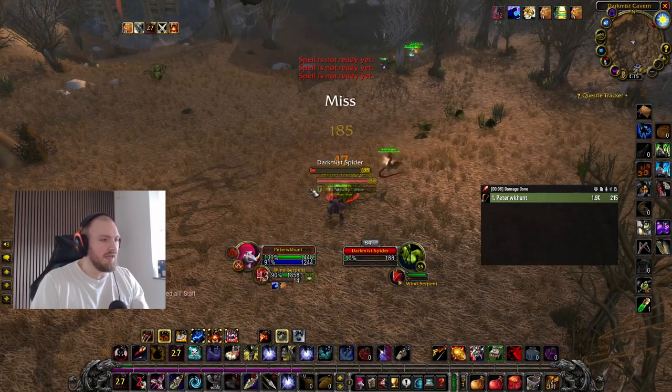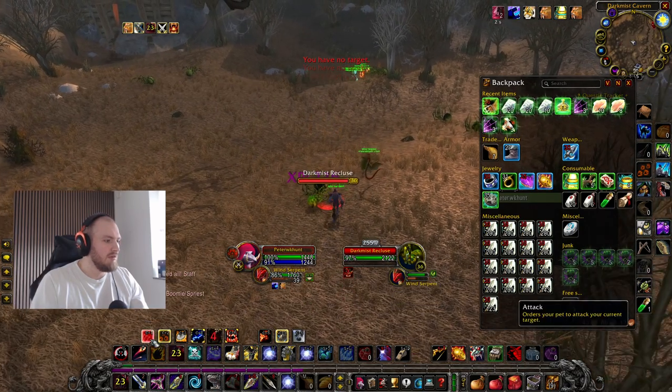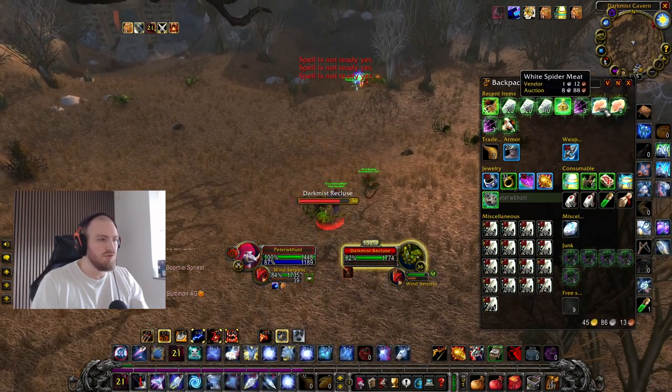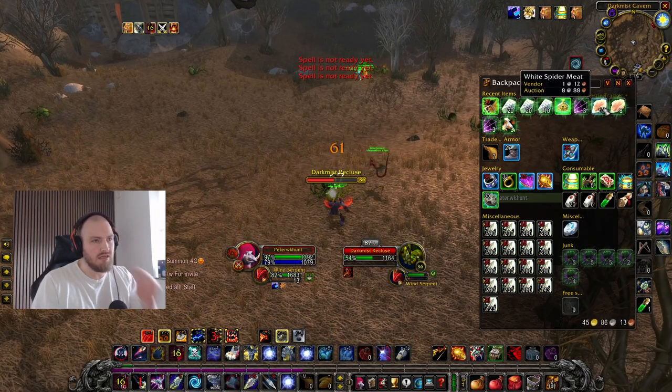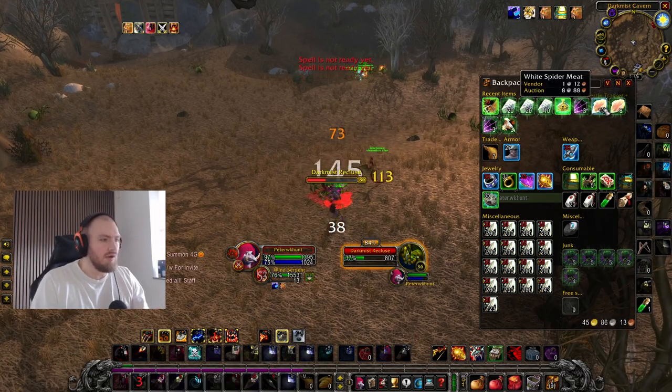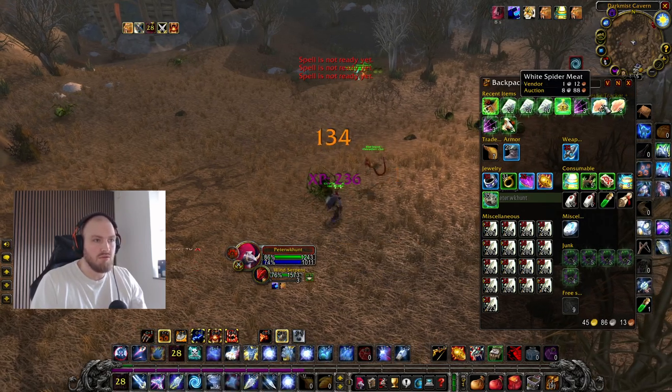I'm mainly grinding this spider because they drop white spider meat, which you will use in cooking. There's a spider shortage and that's why it sells on the auction house. Right now these are eight silvers on the auction house on my server, which is Lone Wolf.